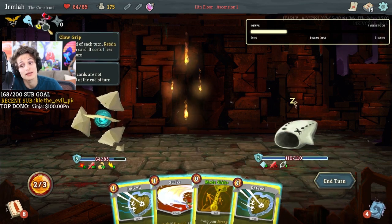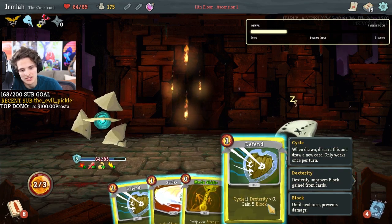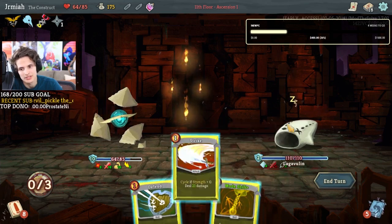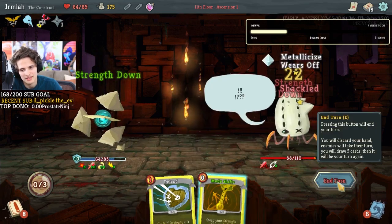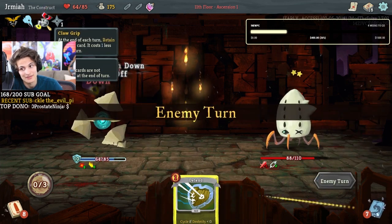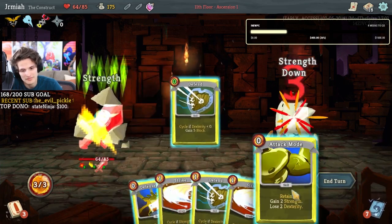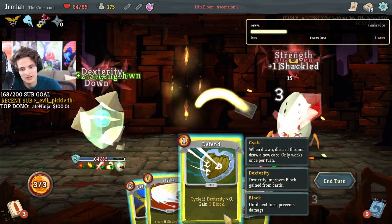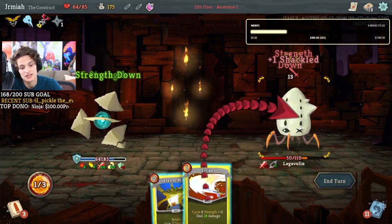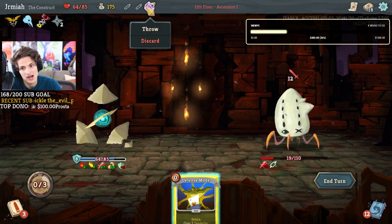This pertains to a random card so I can't choose it, which makes it a little less drastic. But either way we're doing 21 damage. If I had artifact right now that's 20 strength — it's imperative that we have artifacts. Let's do defense, attack mode, defense, strike, strike, weaken.